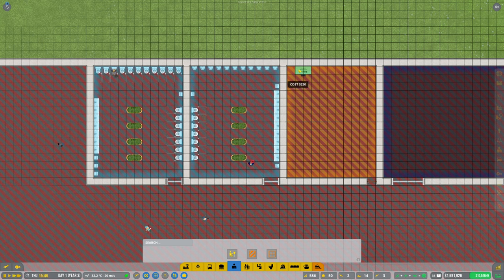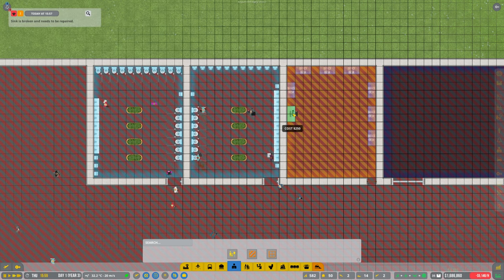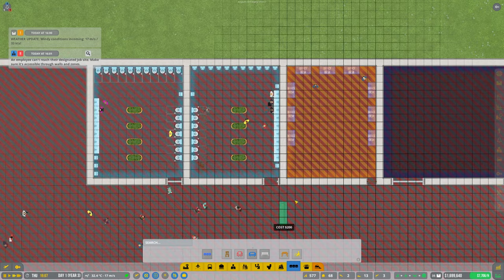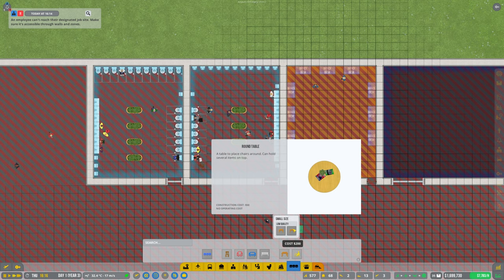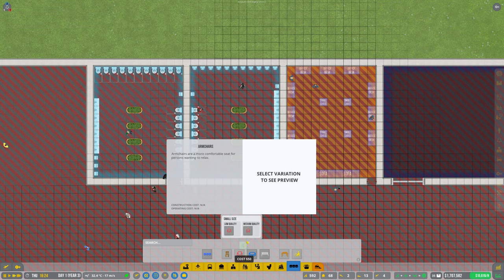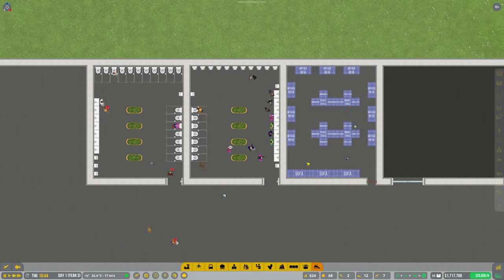Let's put some of these in around the edge here — I don't know if they actually get used or not. And then let's put some seating, some sofas on the back wall here, put some tables, some nice arches. There we go — so that's the staff room done.